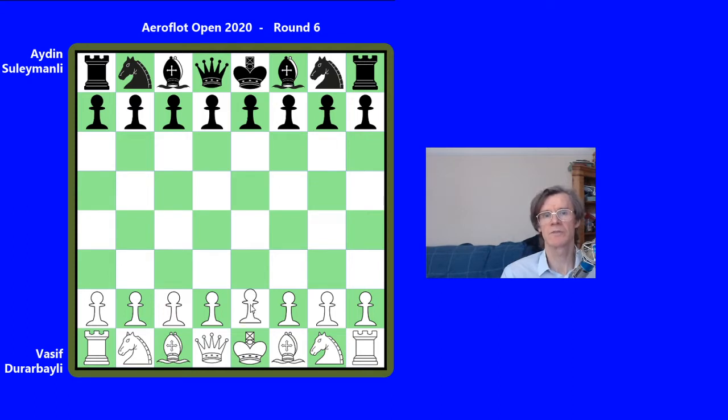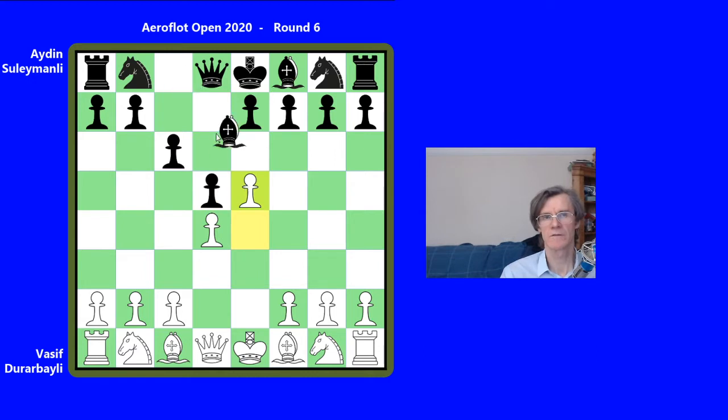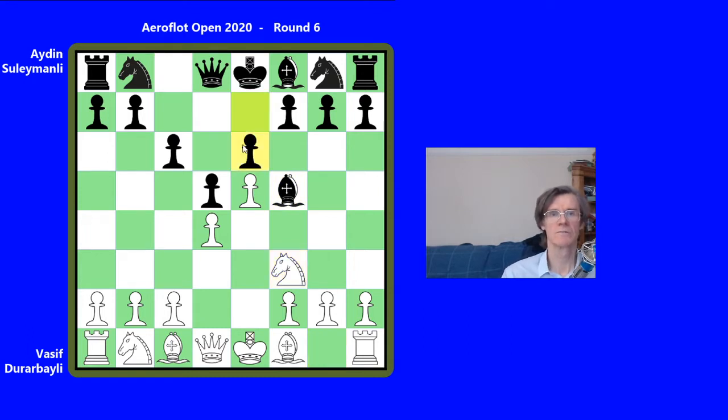So the game opened e4, c6, Caro-Kann, d4, d5, advanced variation e5, bishop f5, knight f3, e6, bishop to e2. This was popularised in the 1990s, really, this sort of slower system for white.